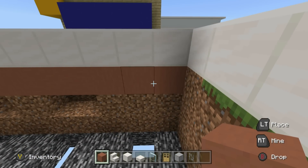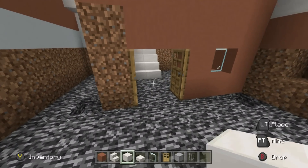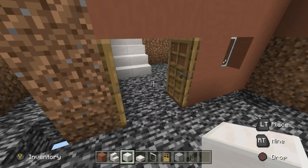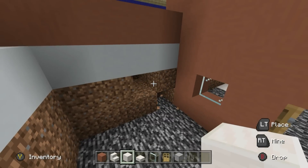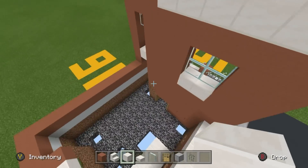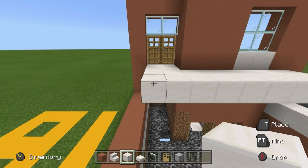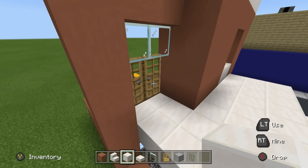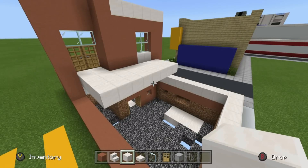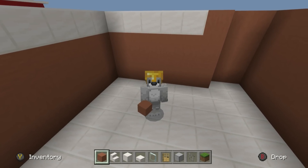I'd recommend digging out the floor and replacing it with a flooring material of choice. Block of quartz works quite well down here. I'm going to extend the walls and floor outside here too. The way this actually turns into a room is by placing a floor above — block of quartz extending inwards from the two door blocks just above us, covering all of the empty floor space above. Once you finish that, you will have something that looks like this.